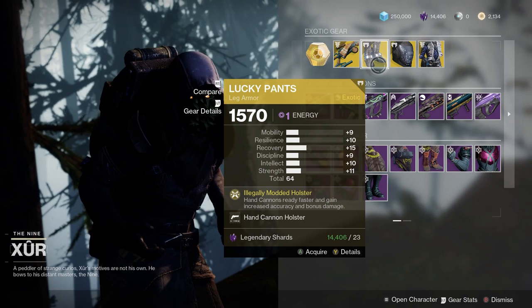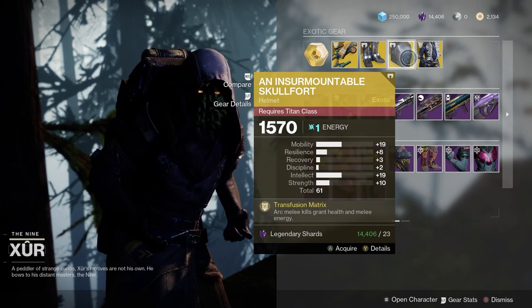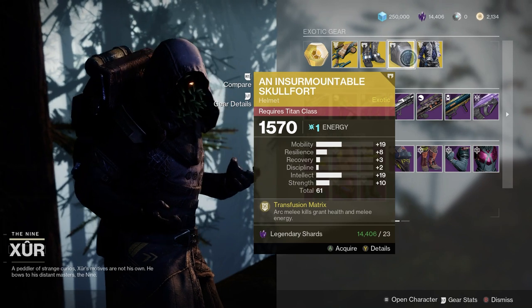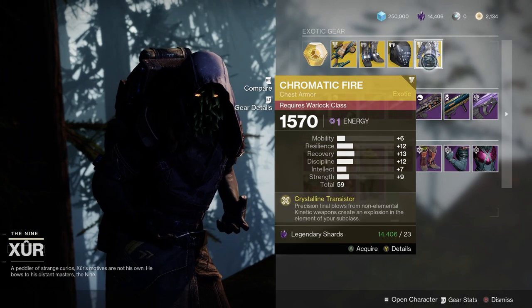Lucky Pants — again, if you're really into hand cannons, the rolls are nah. Insurmountable Skullfort. Now, this is a great exotic, especially if you're doing builds with Arc on your Titan. It's okay if you were looking to do a super-based build with Intellect, but overall not that great.